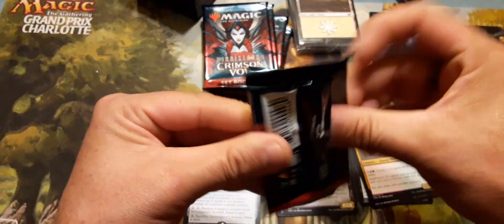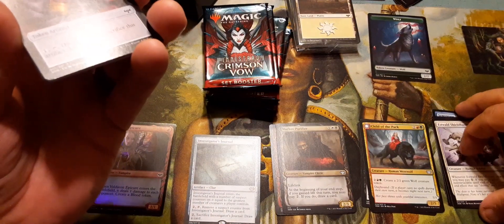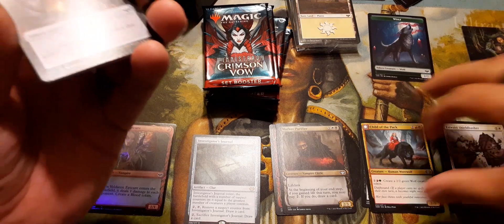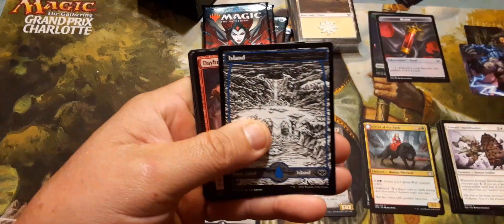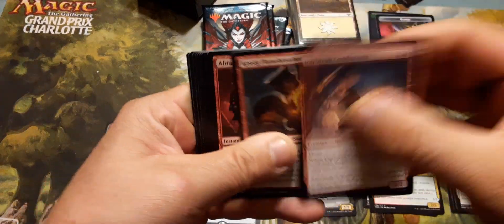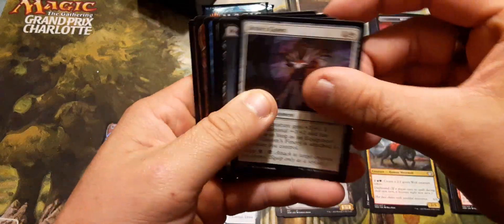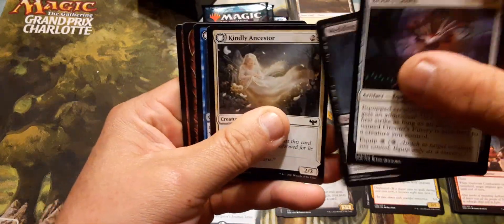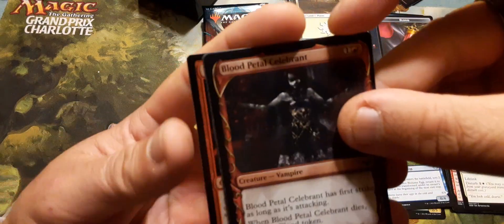If you watched me do these openings the other day, you'll notice the packs go: commons, lands, commons, uncommons, fangs, rares, and foils. I kind of keep them separated because it makes it easier for putting them away in my opinion. Blood Petal Celebrant — it's a good card.